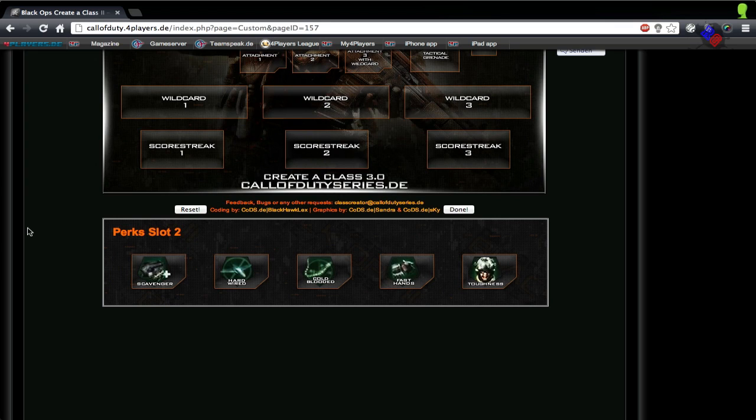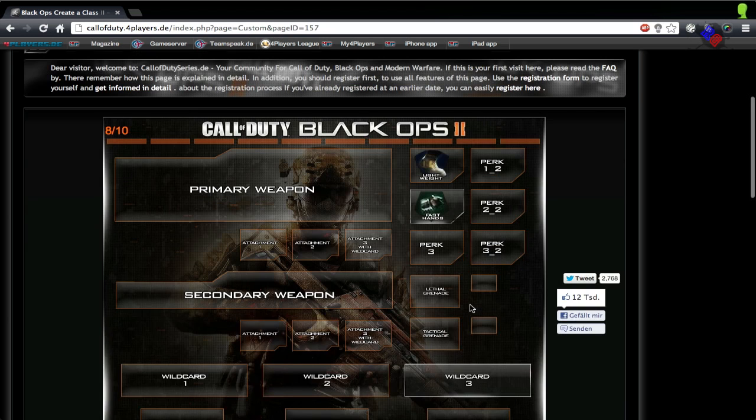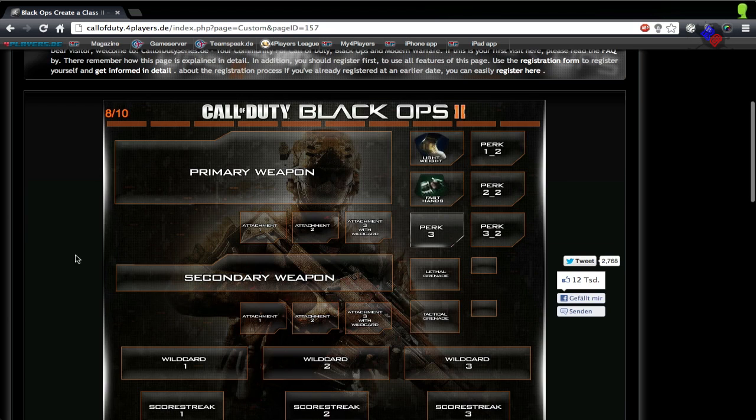For Perk 2, there are quite useful options here. Fast Hands allows you to use equipment faster, and Scavenger allows you to resupply. I would take Fast Hands first so I can quickly use my tomahawk, which I'll get to later.